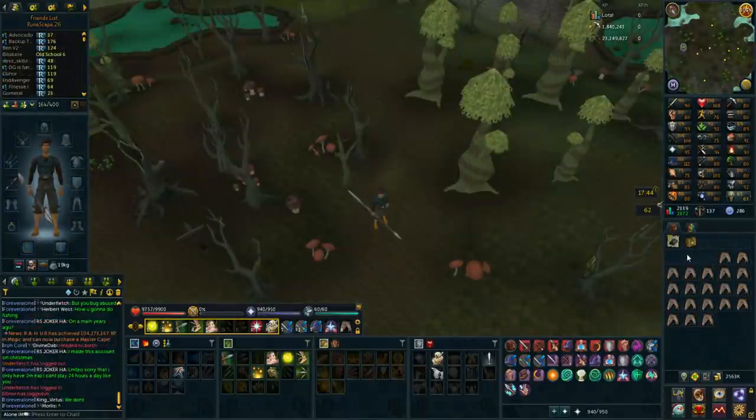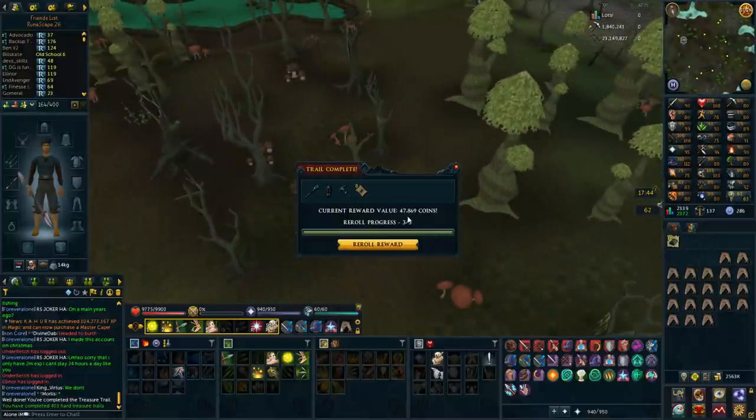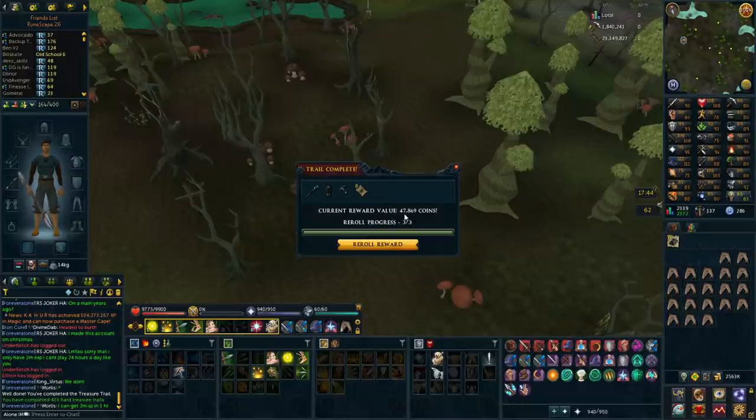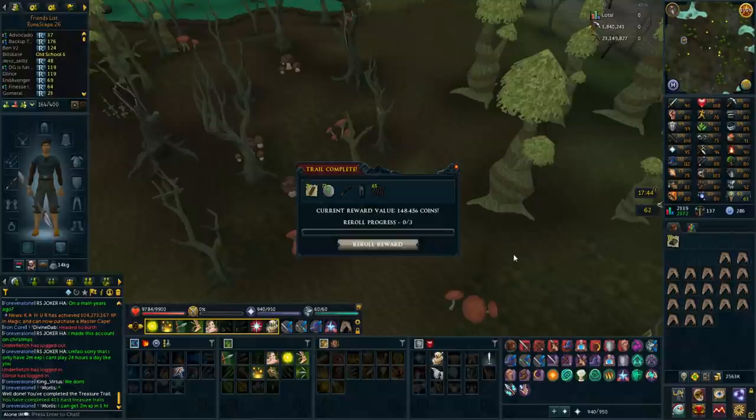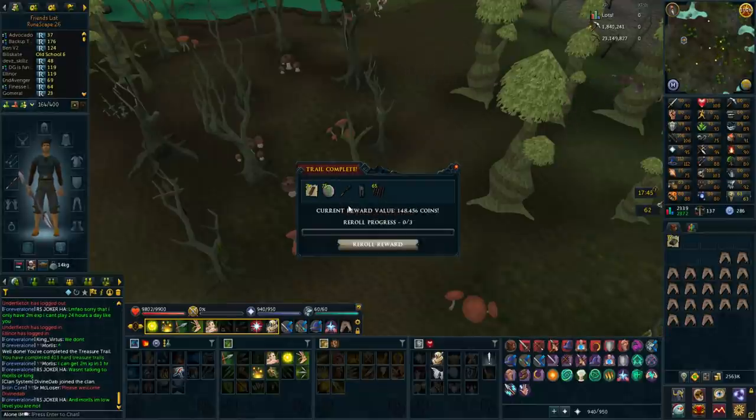I'm back on the adamant bar grind from Aviances, and of course I got a hard clue scroll fairly quickly. The reward is going to be terrible — 47k, that's actually a rare case of a really bad reward. I'm going to be re-rolling this one. That's about 100k better, so it's a pretty decent re-roll. And actually, I need Nature Runes — I have about 20 of them in the bank, so not too bad overall.